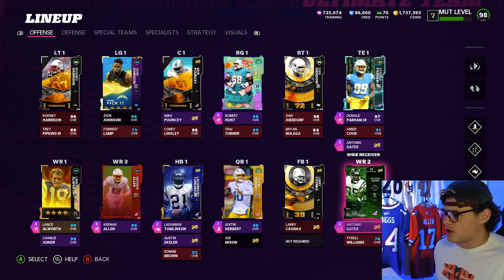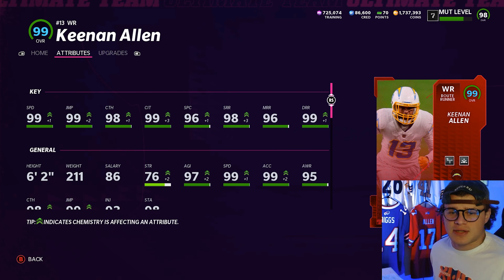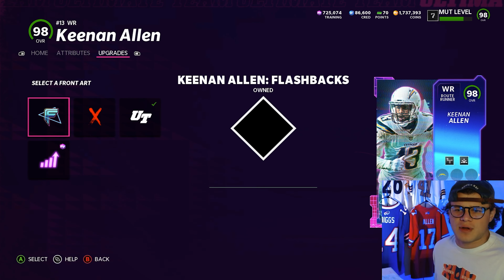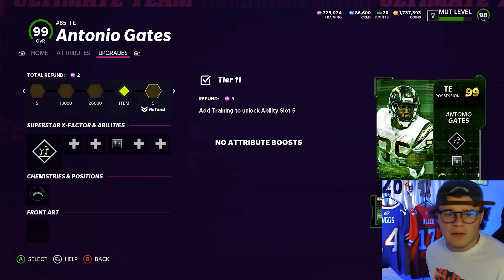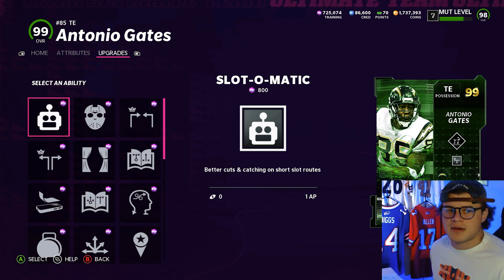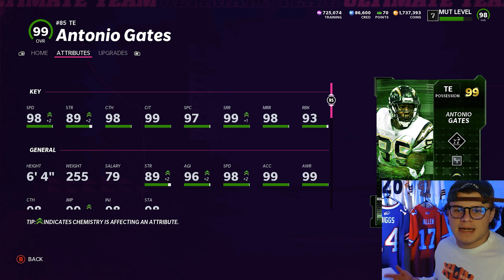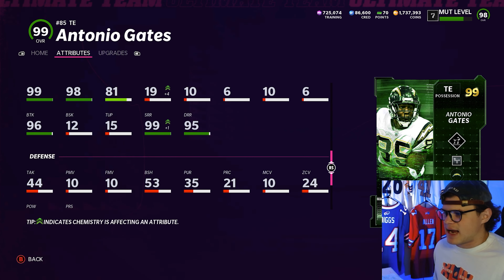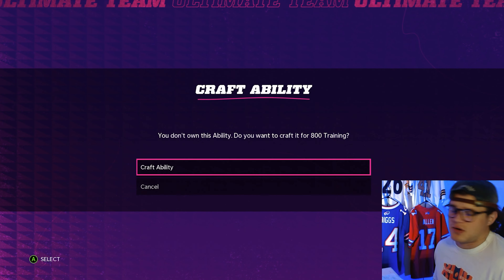Our three receivers are Lance Allworth, Keenan Allen, and Antonio Gates. Keenan Allen has Route Tech and Deep Out Elite - 99 speed, 98 short, 96 medium, 99 deep route running. This is a Keenan Allen flashback card that came out about a month ago, 98 overall chemmed up to a 99 on the theme team. We've also got tight end Antonio Gates playing receiver - Ultimate Legend 99 overall with Deep Out Elite. He gets Slotted Automatic for one AP.